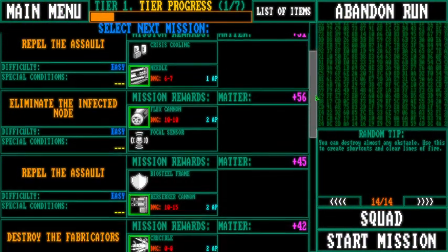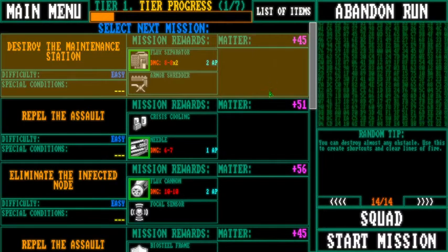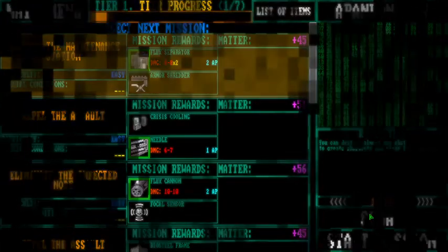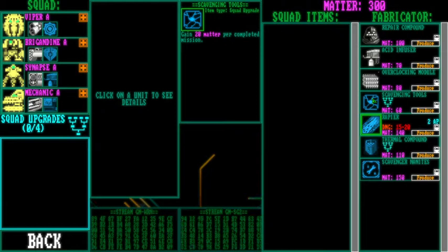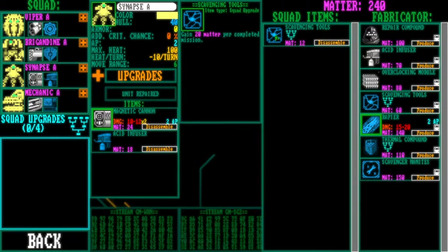Sometimes I don't know if games are going for a loading screen aesthetic or if they're genuinely loading. So you acquire this currency called matter in the game, and at least in the tutorial you will lose it over time. I'm not sure if that's true in this one. We have tier progression, destroy the maintenance station - these are missions, and I can take them. I will gain matter if I complete them.